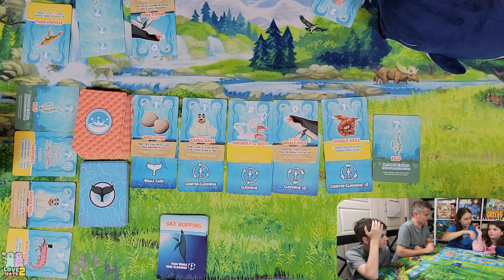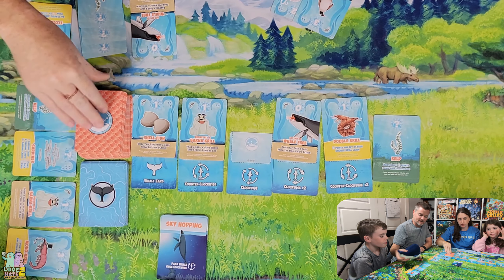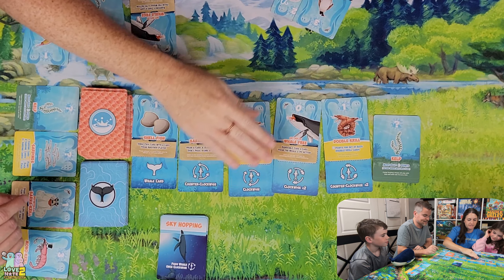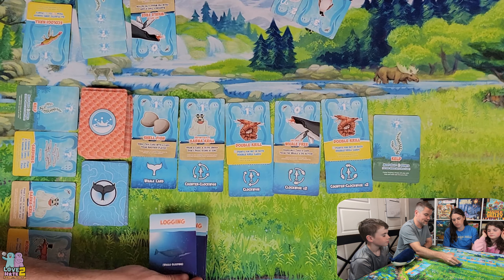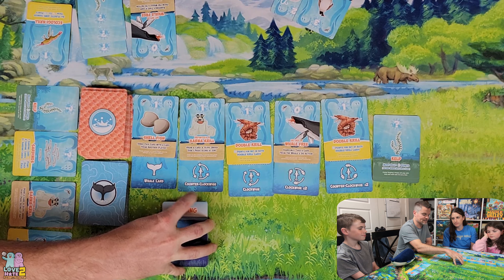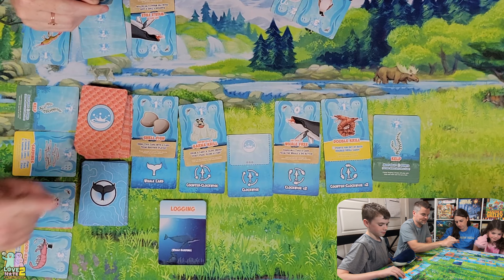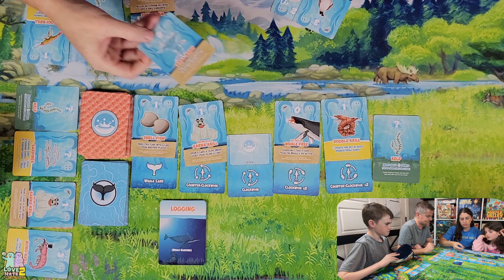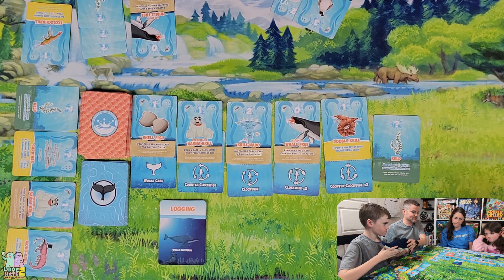Anna takes a two-point card and the whale passes clockwise to Locke. The new market card is Double Krill — five points for a set of both, and both are out right now. Locke's whale card: the whale is Napping — nothing happens. Anna takes the Double Krill, worth one point for now but five if you get the matching one. The whale moves clockwise to Lance.